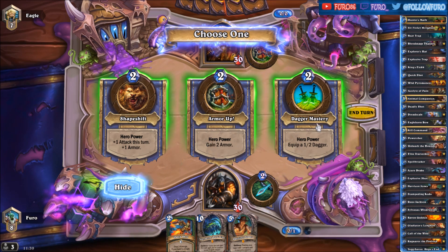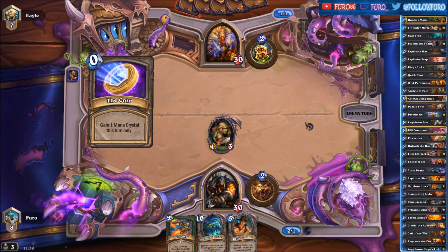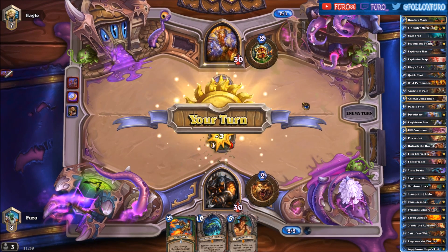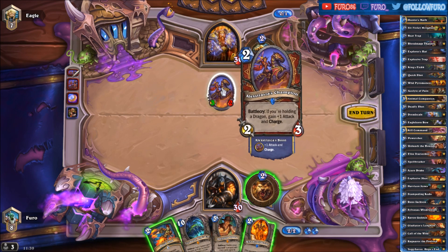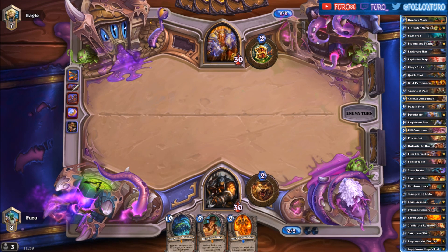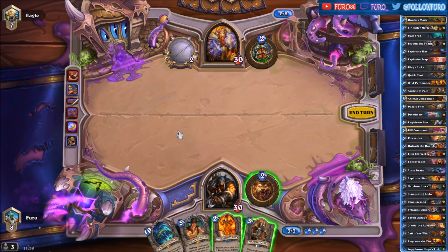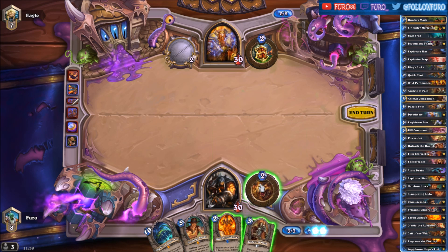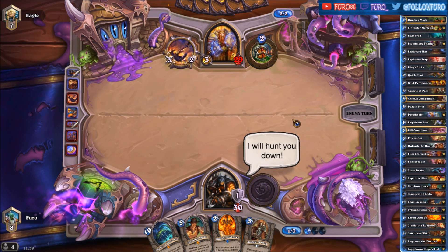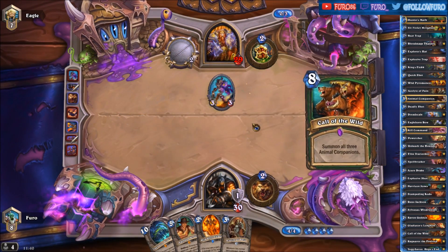Playing Sir Finley here, and we are taking the Shapeshift. That is the Alexstrasza's Champion, so we are facing Dragon Warrior. He easily kills the Alexstrasza's Champion with the Quick Shot. The weapon comes a bit too early — we want to take it with Harrison Jones, so hopefully he is not attacking if we are not playing any minions.